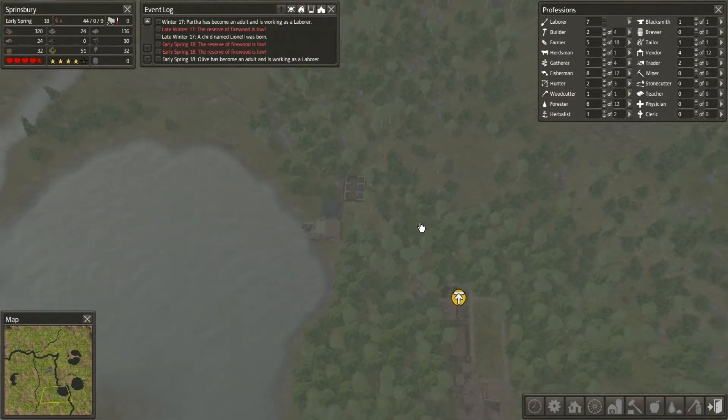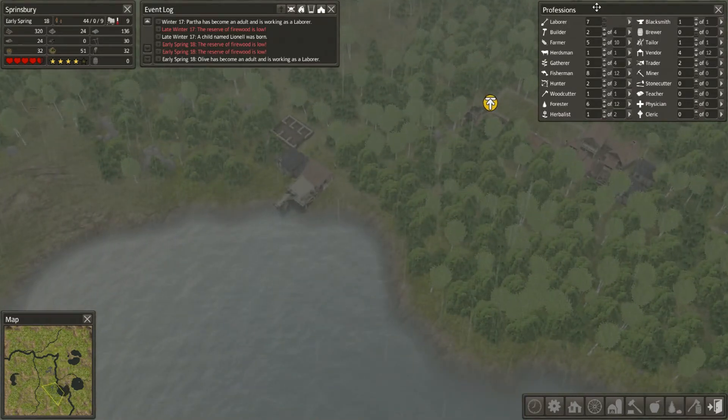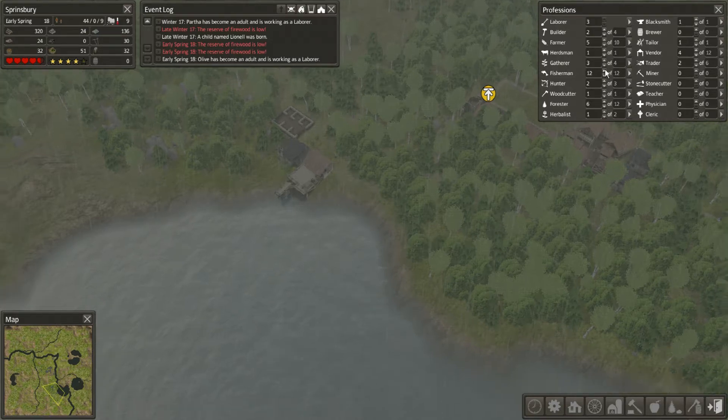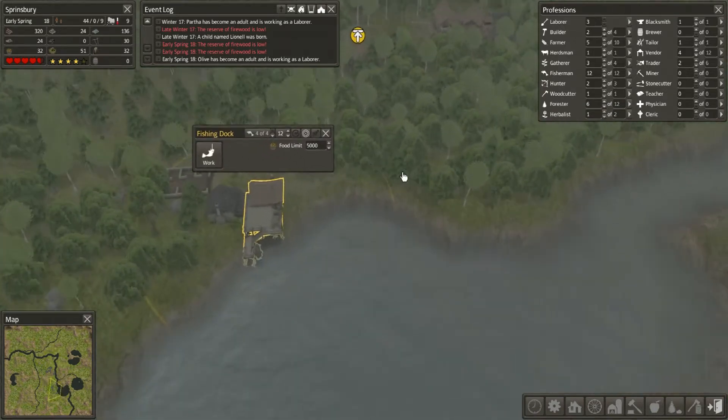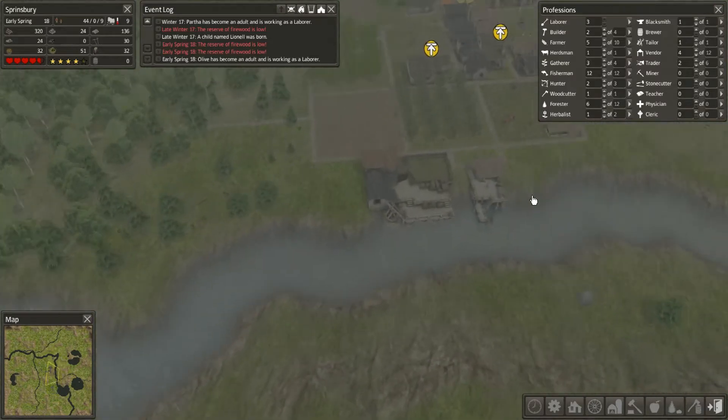So I'm trying to work a way around that right now. We've got 7 labourers here, so what we can do is bump up the fishermen fully to 12, because now we have 3 fishing docks operating. We've got the one here which now has 4 people working on it, as I've just bumped it up.